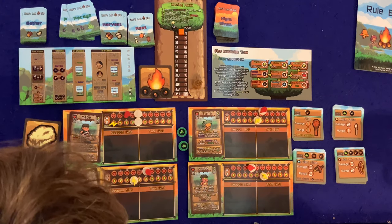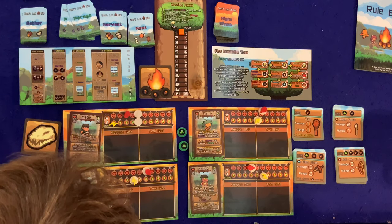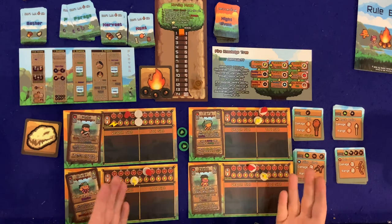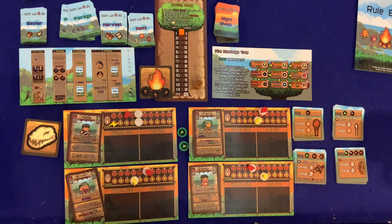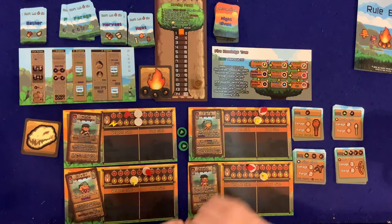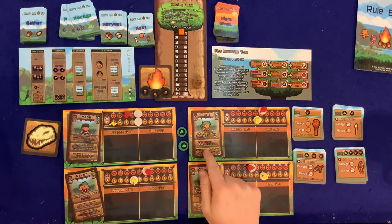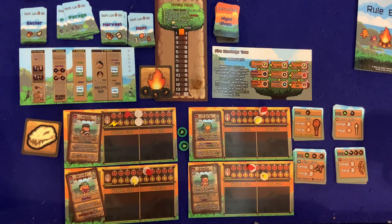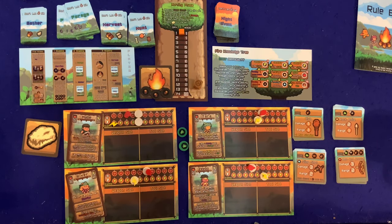Tara can eat food during the day phase if someone gets food, so Maib could potentially eat later. Now onto Tara: she gains two stamina when gaining HP from eating berries once per day, takes one berry when drawing a forage card, and can spend two stamina to heal any character for one HP. She starts with six health — I like Tara.